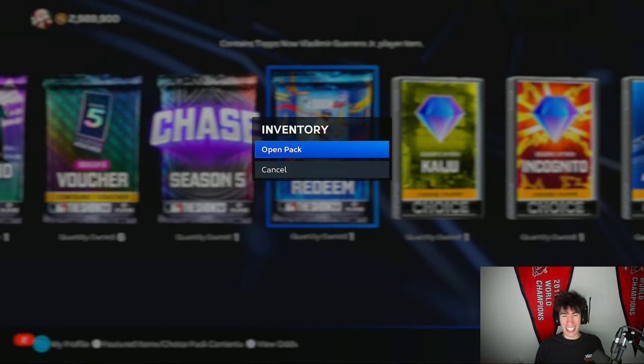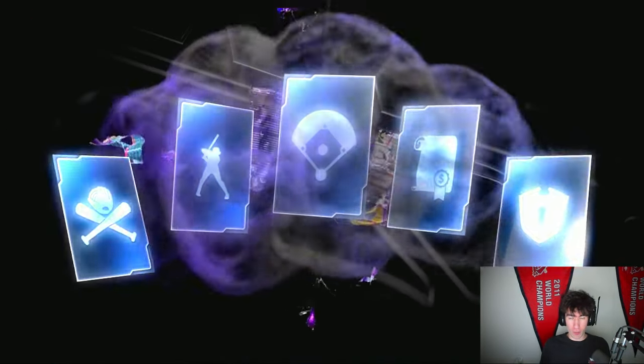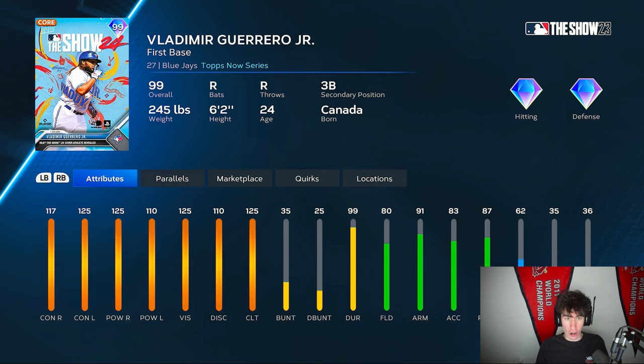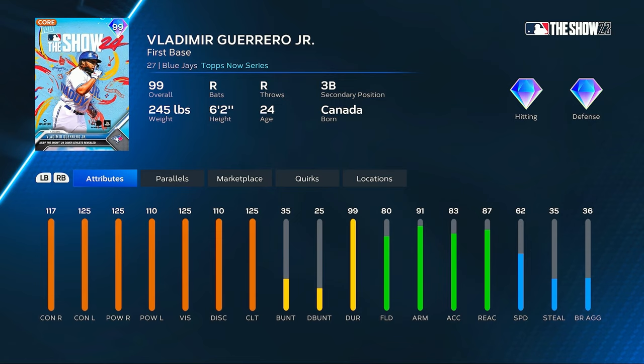Let's go ahead and take a look at the attributes for Vlad Jr. We can just see the card — and here he is: 99 overall free Cover Athlete Vlad Jr.